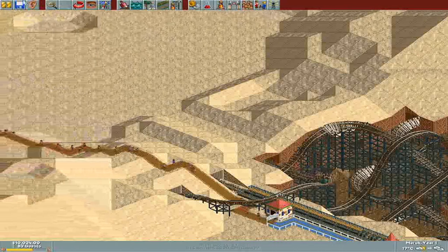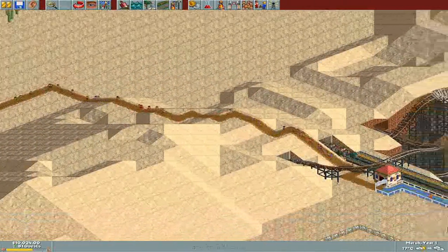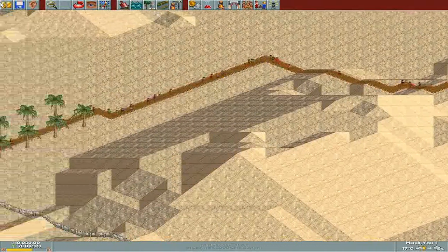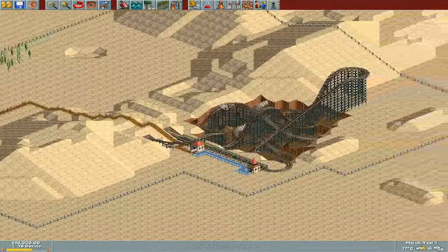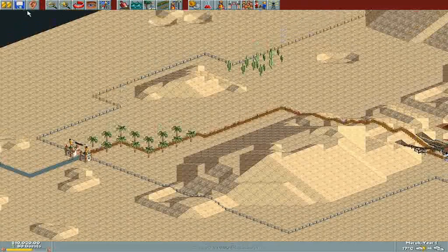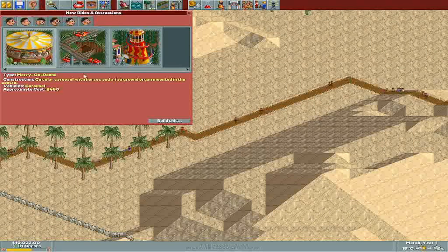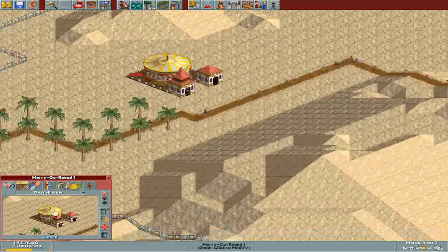This first episode we're gonna just get some stuff built and going here. We've already got this roller coaster that comes with the park — Dynamite Blaster — and as you can see, that's basically it. There's nothing in this park whatsoever, very bare-bones. So without further ado, let's get some stuff built. I like to start off with something simple right out of the gate — get a carousel going.